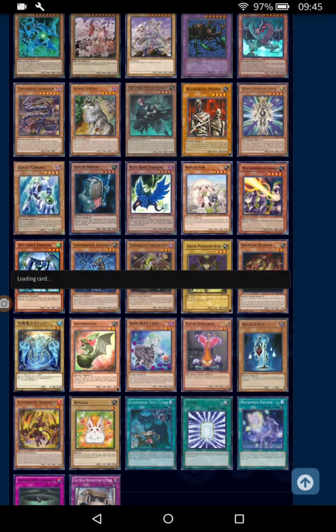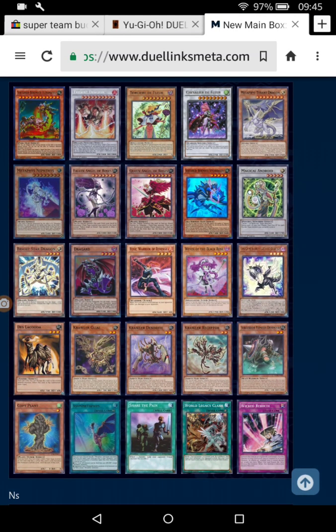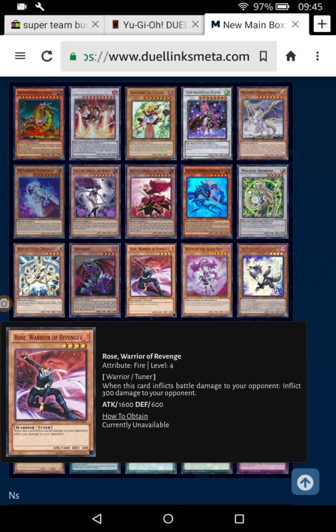Blue Rose Dragon is in here, which is just: when this card is destroyed, Special Summon Black Rose Dragon or a plant monster. And I'm happy that I finally get my Rose Warrior of Revenge.